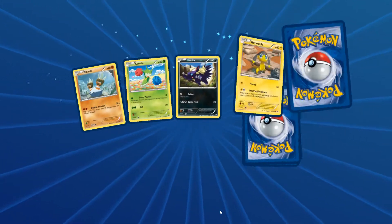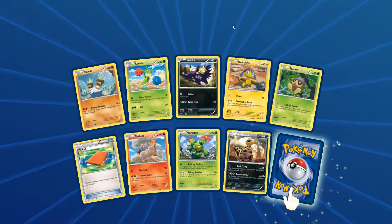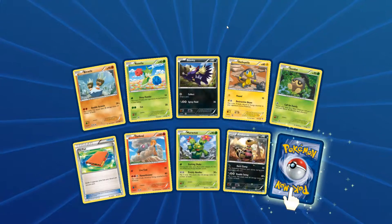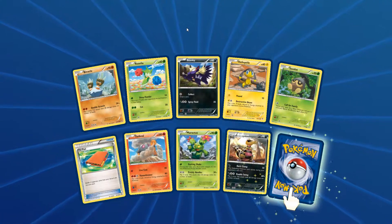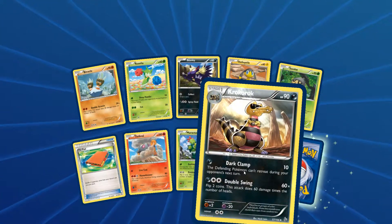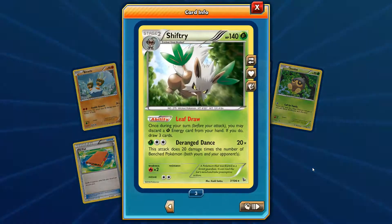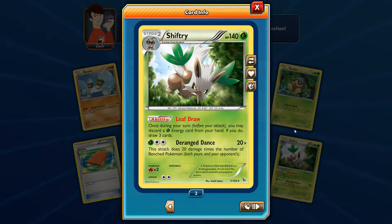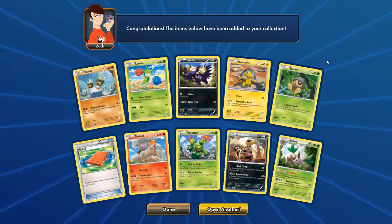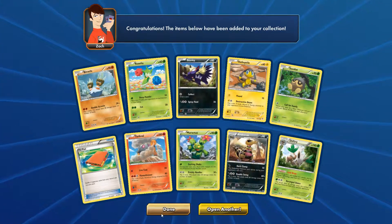Last pack for this video — I really hope for another EX even though I'm very satisfied with the Mega Blastoise EX. We have a Binacle, Roselia, Stunky, Helioptile, Seedot, Palpitoad, Torkoal, Maractus, Krokorok, a reverse holo uncommon card, and the last rare in this video is a Shiftry holo rare. Not so bad — I got at least three holo rares and the Mega Blastoise EX.